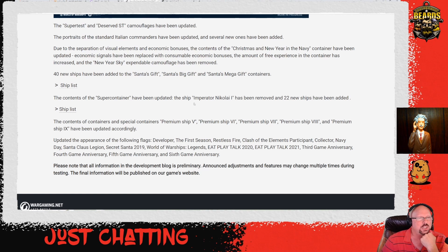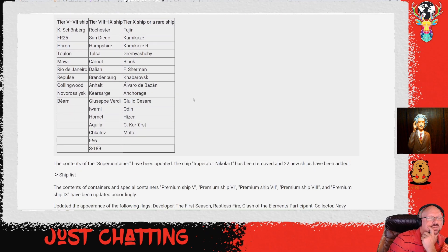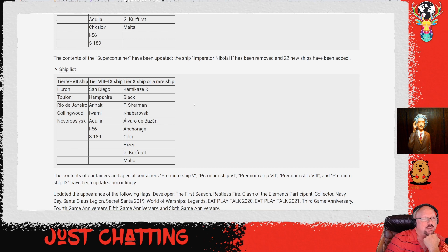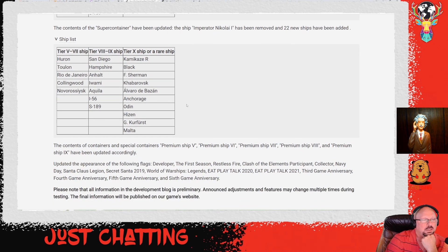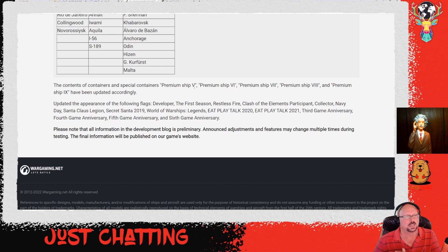40 new ships have been added to the Santa's gift, big gift, and mega gift containers. The contents of the super container have been updated — the ship Nikolai has been removed and 22 new ships added. They're not removing the Kamikaze, but there's a Black or Forest Sherman in there. Contents of premium containers at tiers 5 through 9 have been updated accordingly.